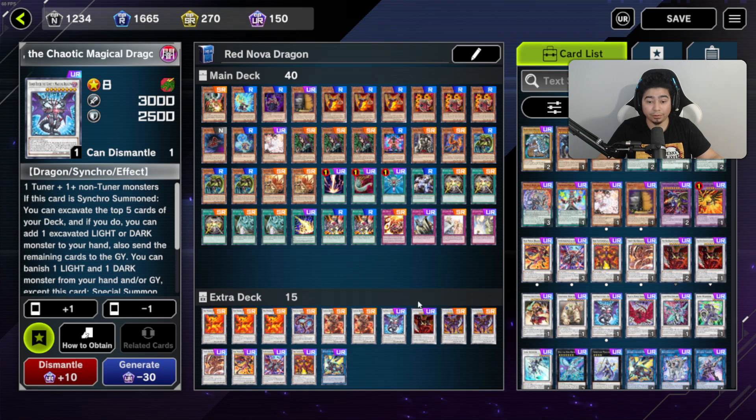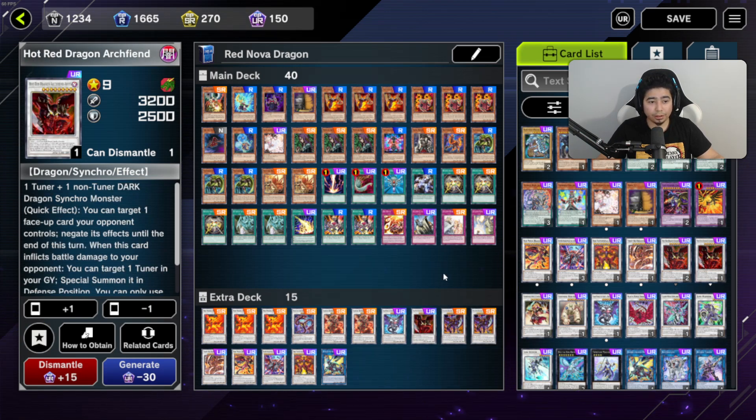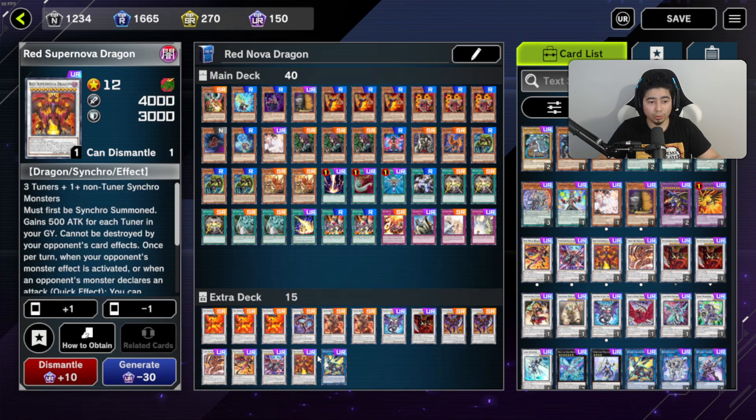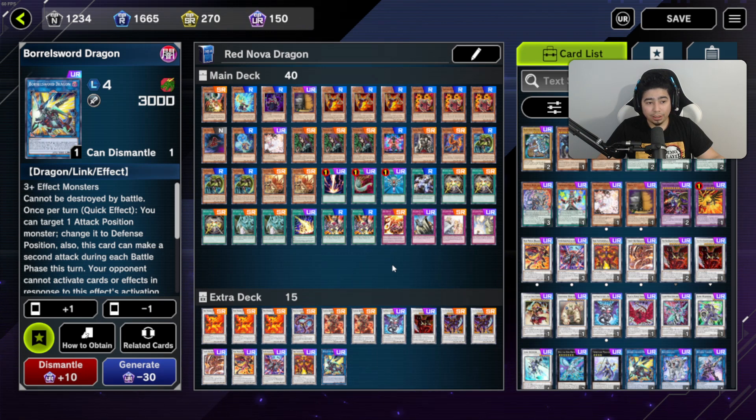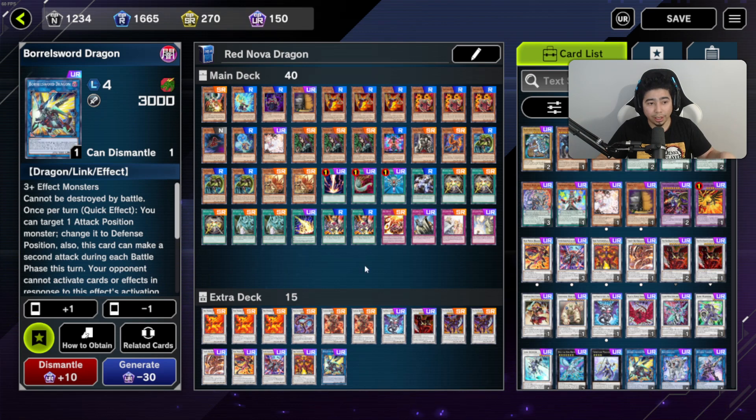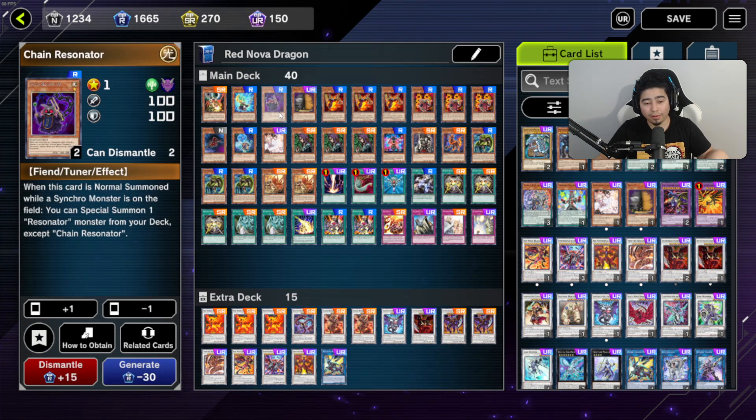We have one Red Archfiend Abyss, two Banes, Tyrant, Red Dragon Archfiend, one Nova, one Calamity, and one Supernova. I recently started using Barrel Dragon in this deck — it's a bit situational and I'm still testing it. The key thing to remember: even though Crimson's effect can generate monsters for link summoning, Crimson Resonator locks you into dark dragon synchro monsters. So you can't use Crimson's effect to lead into Barrel Dragon — but if you use Chain Resonator instead, you have a better situation there.